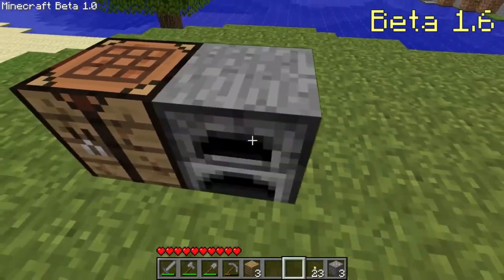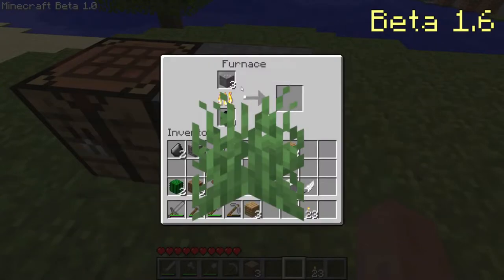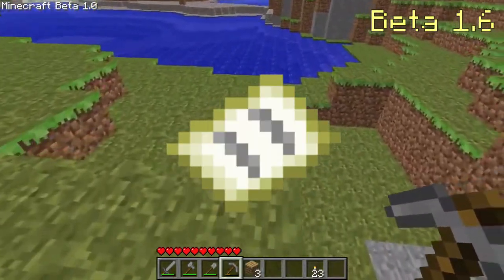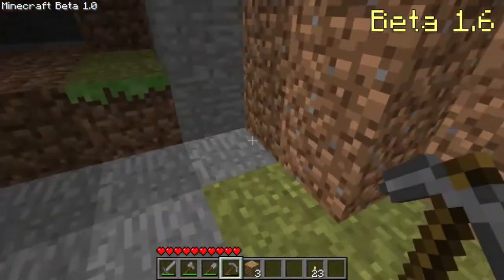Beta 1.6 added the dead bush found in deserts, grass plants, ferns, and trapdoors. Maps were also added, and with them you could scope out the different biomes. The Nether was also added to multiplayer.